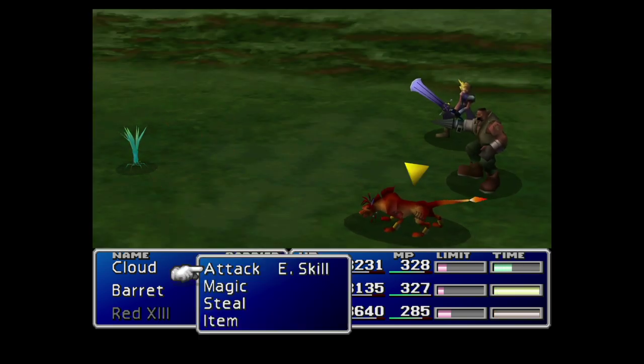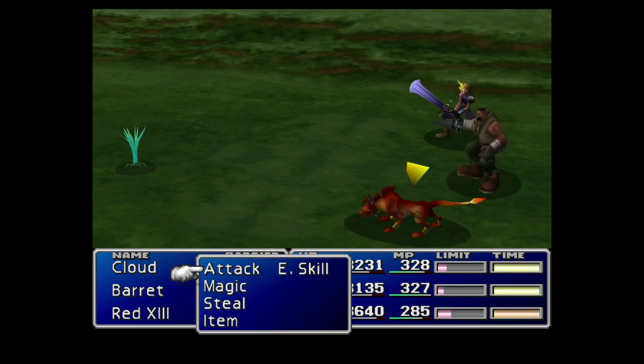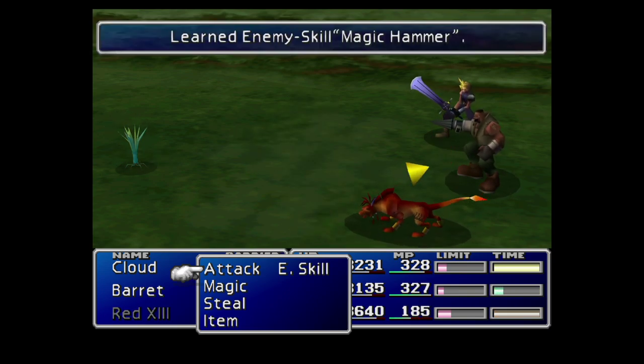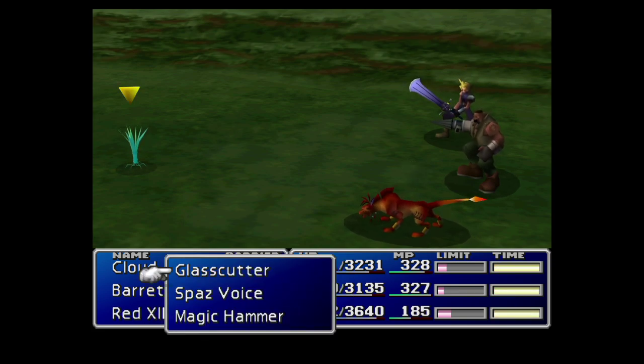That was a nice attack from Cloud there. What we're going to do is select Manipulate and then cast it onto every character that has the Enemy Skill materia equipped. So if you're following along with this guide as I play along myself, you should have two characters with Enemy Skill equipped.